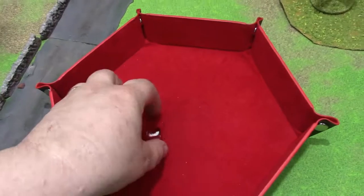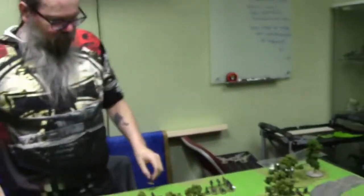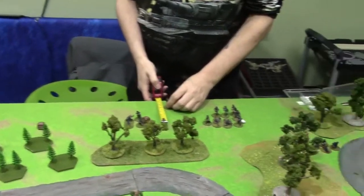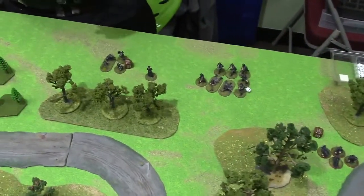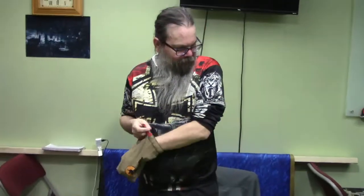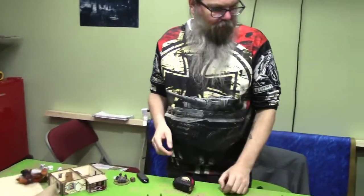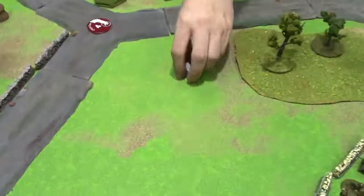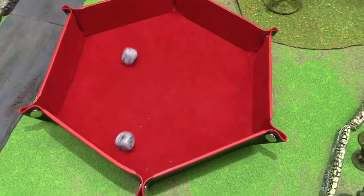Germans next - high command's going to try to come on. He comes in with a six, six in advance. We're going to try to activate the squad - they have one pin only. That's eight or less. High command's right there, so ten or less because he's First Lieutenant. They will advance.